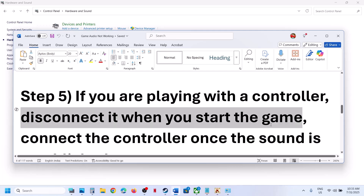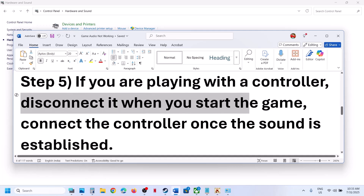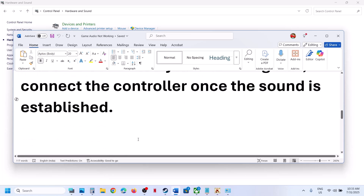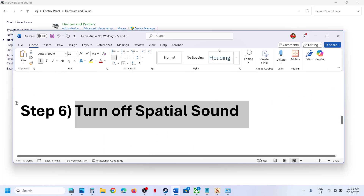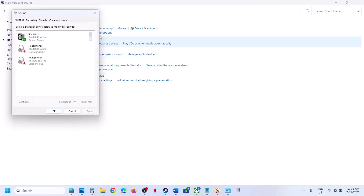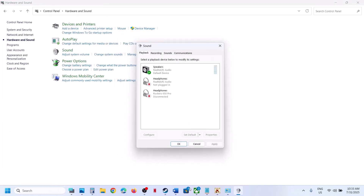If you're playing with a controller, disconnect the controller when you start the game, then reconnect it once the game is up and running and you can hear sound. The next step is to turn off Spatial Sound.